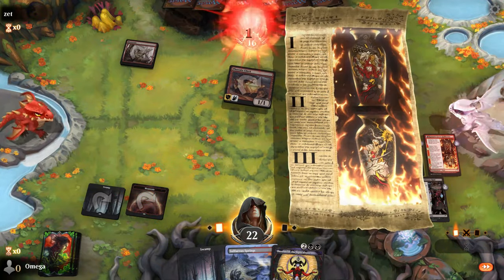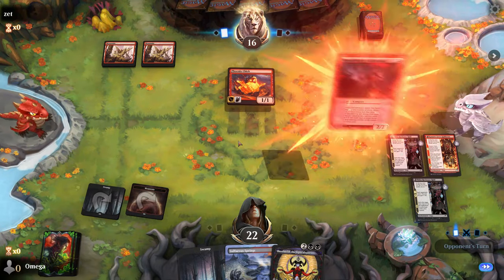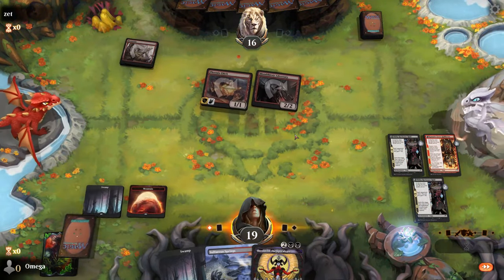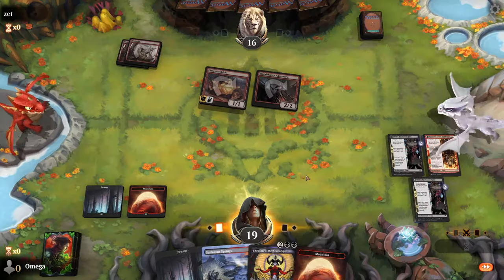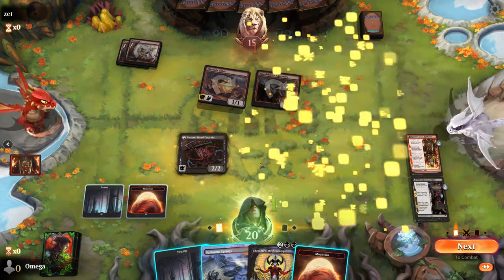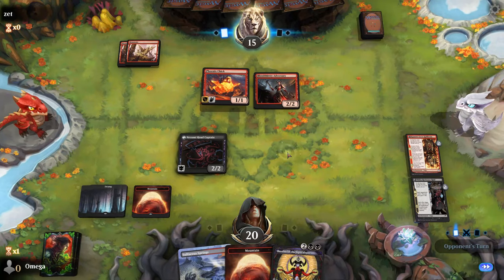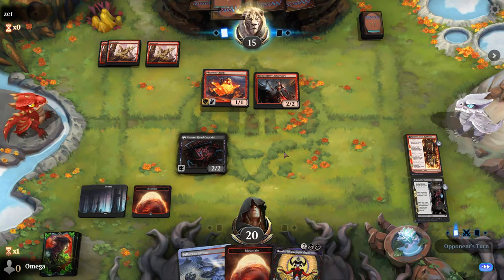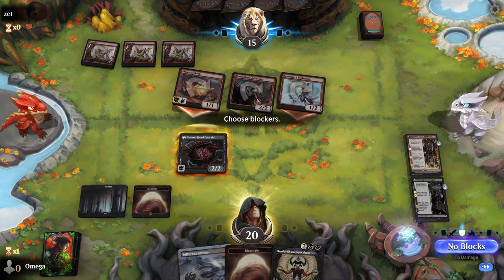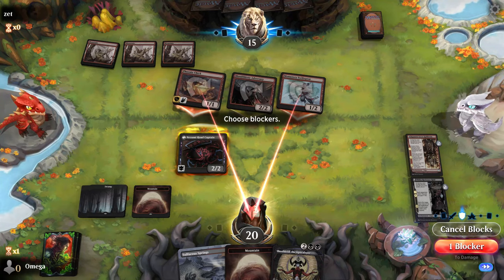Maybe we can draw a creature next turn. I don't think just waiting is a good strategy — if we draw something we play it, if we don't we play it next turn anyway. And here is the answer. Don't forget this transforms into a creature but it's not cast, so we don't get the value. Our cardo is pretty garbage right now, but Fable is the big thing we have going for us.